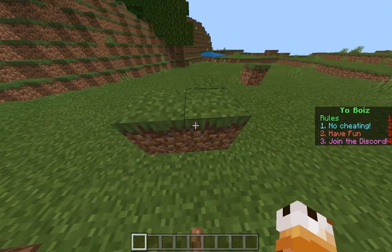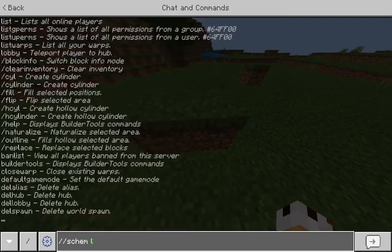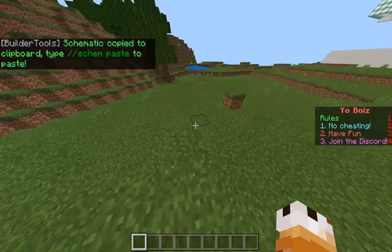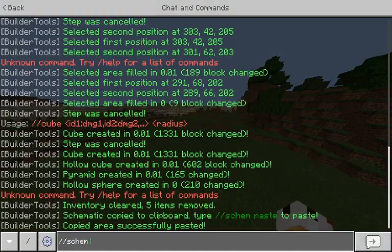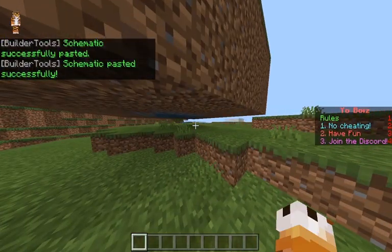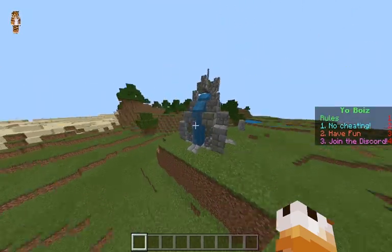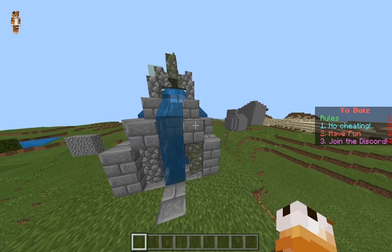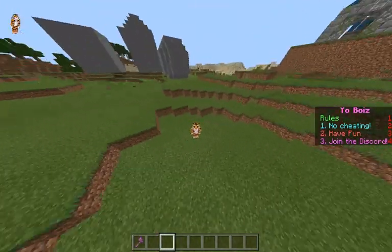To load a schematic, do slash slash schem load and then the name of your schematic — I have a fountain so the file name is fountain. As you can see, the schematic loaded successfully. To paste it, do slash slash schem paste. I chose a basic schematic because my server only has one gig of RAM dedicated. For bigger schematics you'll need to dedicate four or even six gigs of RAM depending on the size.